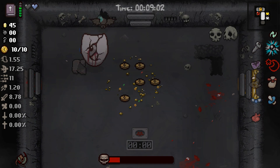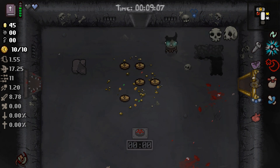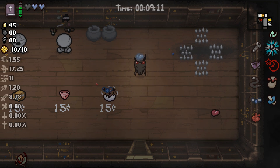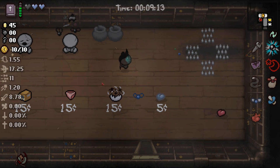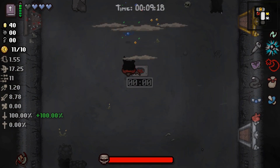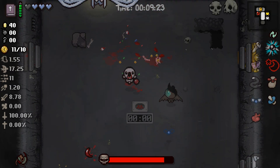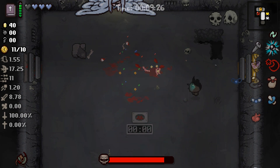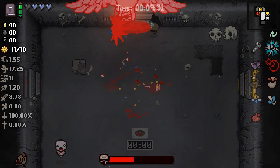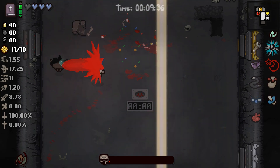He just kind of charges at you, but he's invulnerable from the front. So if I didn't have the piercing shot from the brimstone laser, he would be significantly more annoying. There we go. Let's actually buy one more spirit heart as well — I can afford it. There's no HP up so I'm not really going to be able to get anything unless there's something super good in that deal with the devil. I'm not taking it.